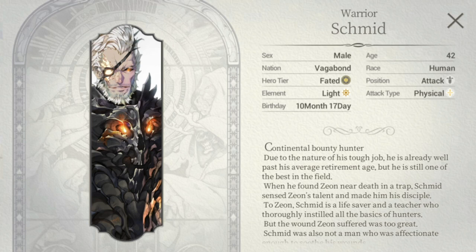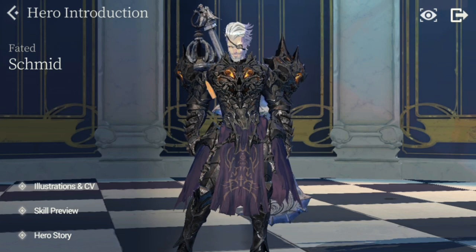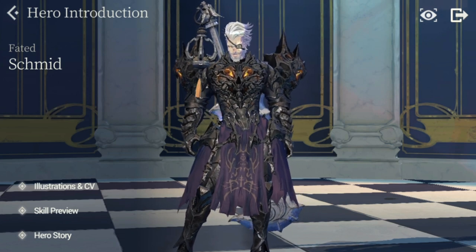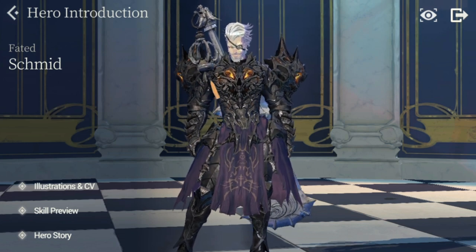For Schmidt's stats, his trend is HP which is average, attack which is high, and hit which is average as well — because you need his hit for his S2. His attack speed is high and actually crucial because he needs to go first and apply Prey, and the rest will have to follow him. His attack speed and hit should both be further increased.